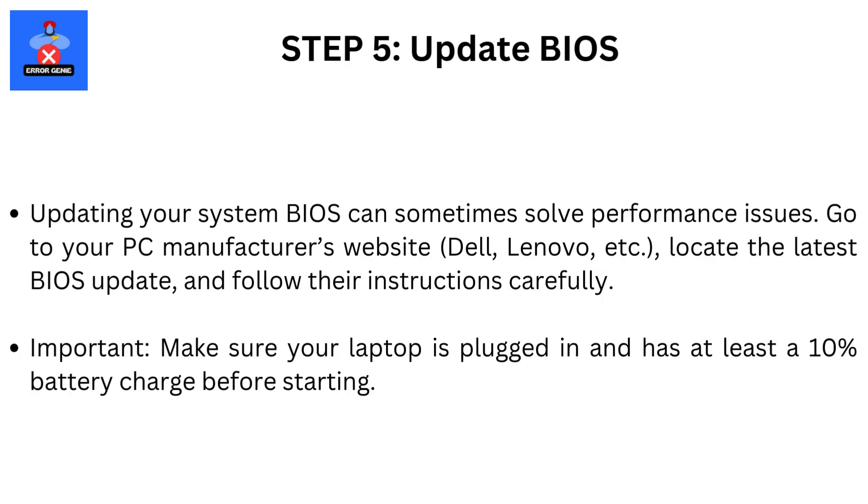Step 5: Update BIOS. Updating your system BIOS can sometimes solve performance issues. Go to your PC manufacturer's website — Dell, Lenovo, etc. — locate the latest BIOS update, and follow their instructions carefully. Important: make sure your laptop is plugged in and has at least 10% battery charge before starting.